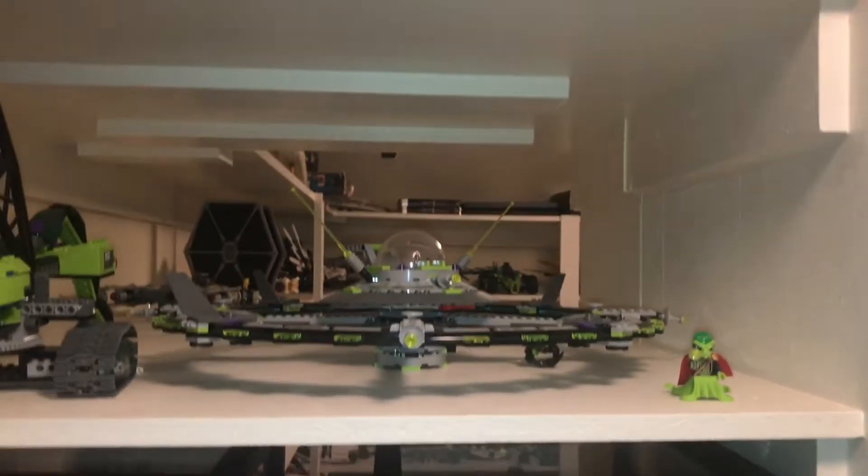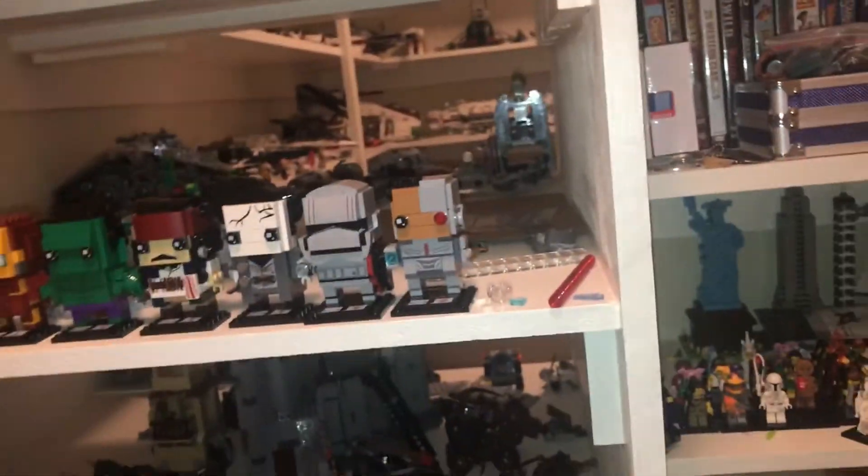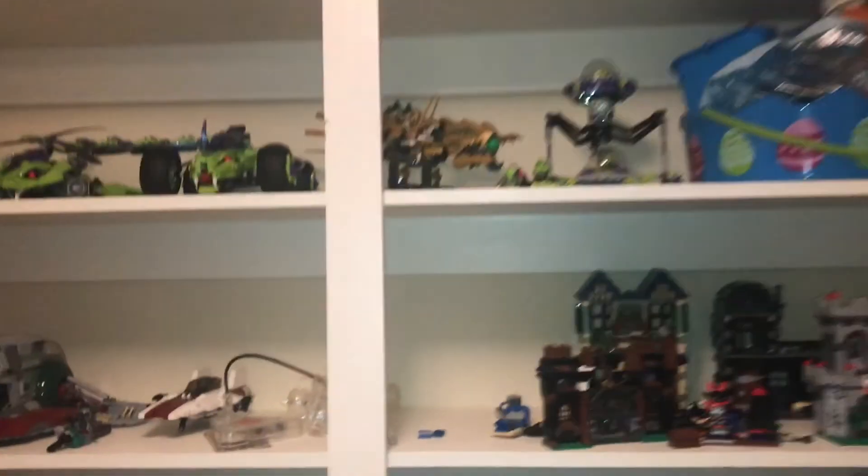Up there you can see something from Ninjago and a big alien ship from the Galaxy Squad. There's those two. Let's not forget the Ecto-1 from Ghostbusters. Leave a comment below on what you want to see a review of, and I'll see you next video — bye!